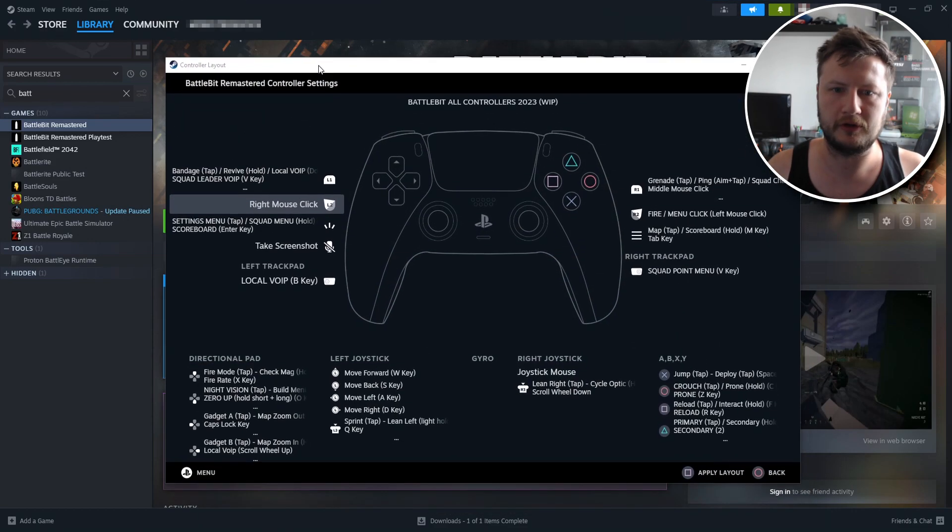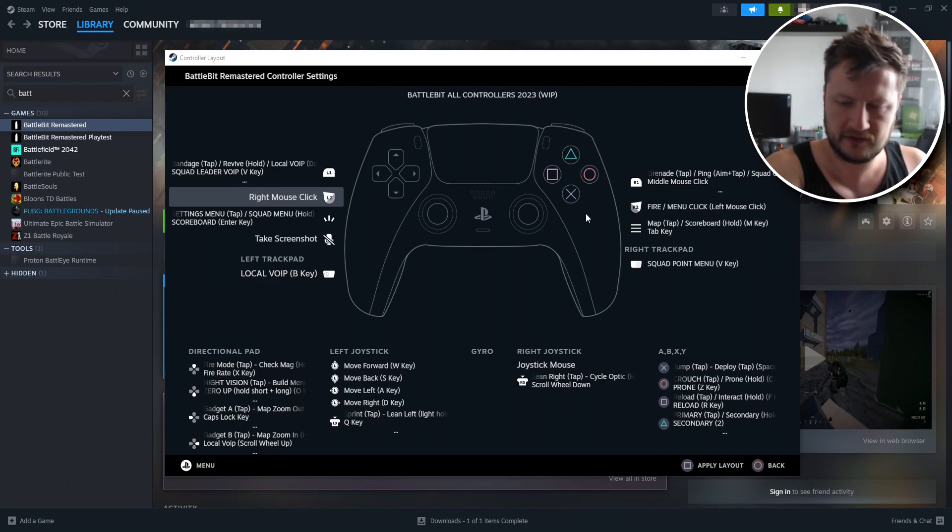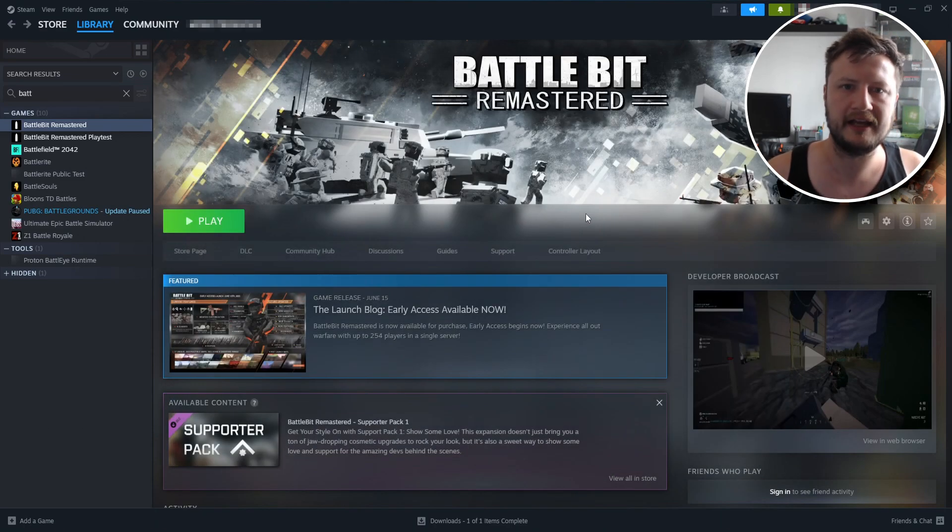You can now see that we have a controller layout and it has already filled in all the information. All you need to do is press the button that says Apply Layout — on my PlayStation controller that is Square. Once you have done that, go ahead and launch Battlebit Remastered and you will be able to use your controller in game.